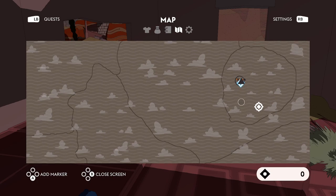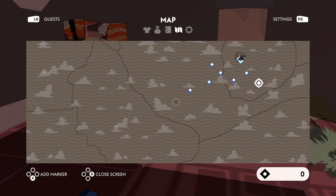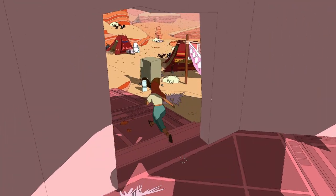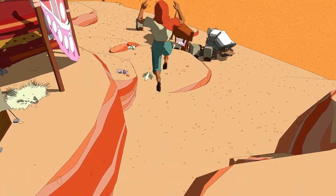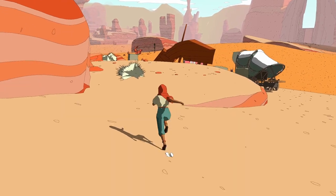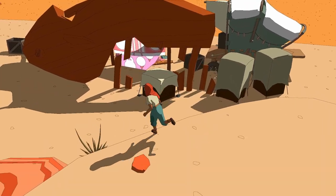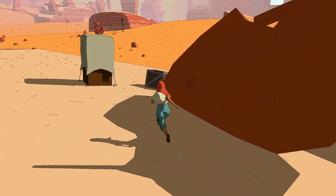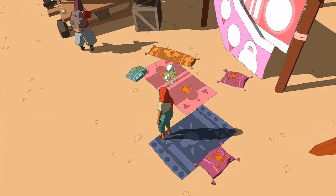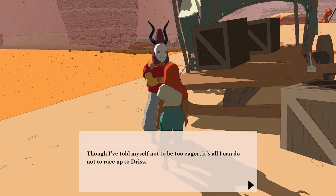It's not super detailed. I wonder if there's more detail or if this is all I need. I can add custom markers — I can add way too many. Let's go see Driss. Testing the fall damage. Still no fall damage. I can see your bike. Let's talk to Driss.